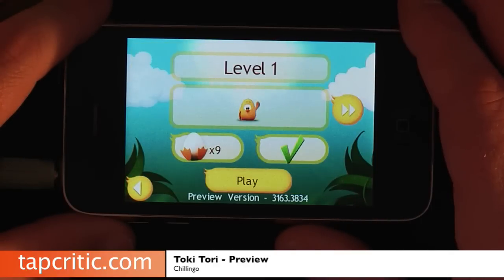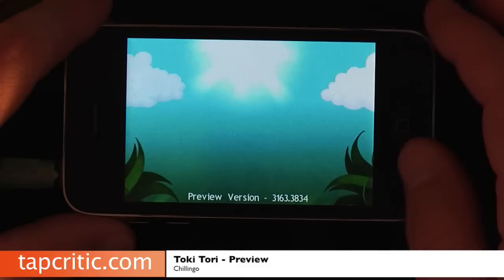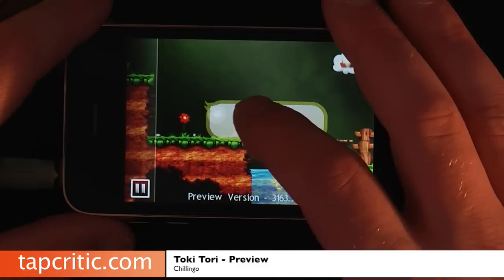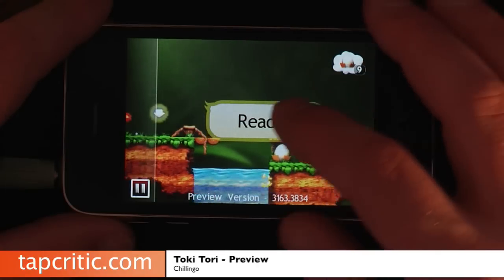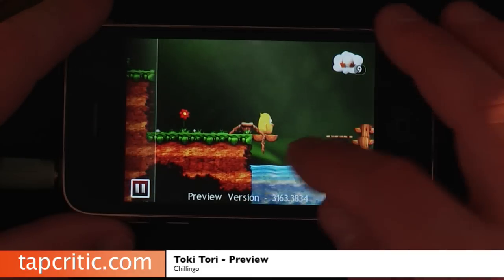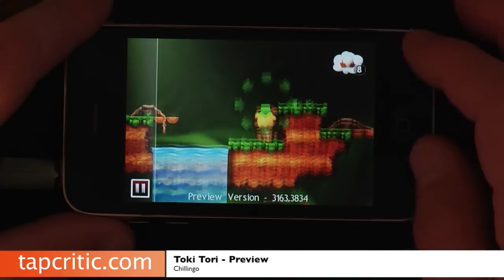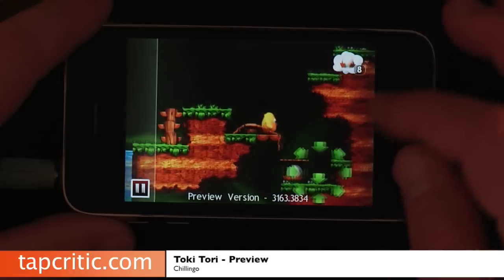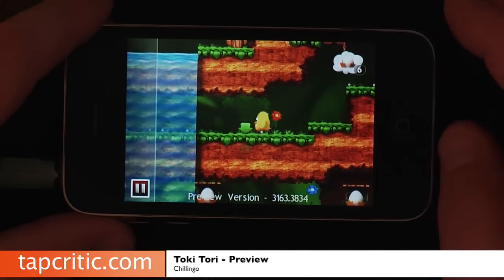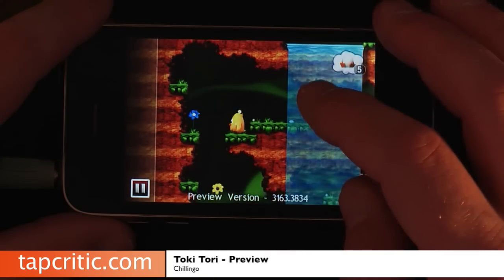So let's take a look here real quick — here's level one. Basically, the goal of the game is to gather all the eggs for your little bird, and you've got nine eggs to collect. We're just going to go and grab this little egg here. The controls are nice, the graphics are awesome, the gameplay is really, really intriguing — I love it.